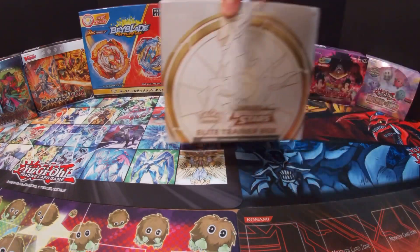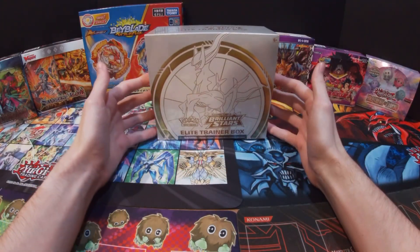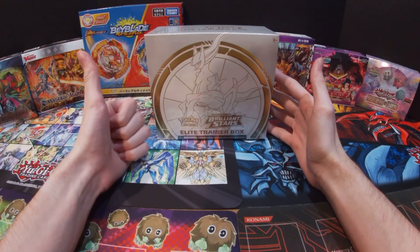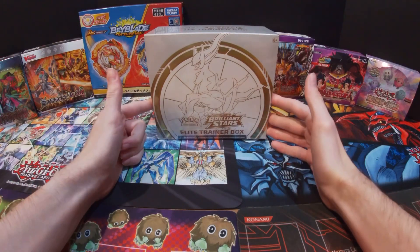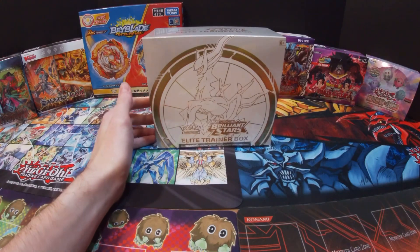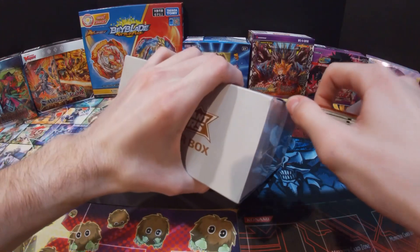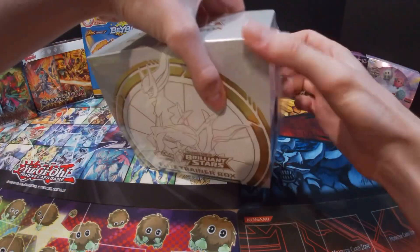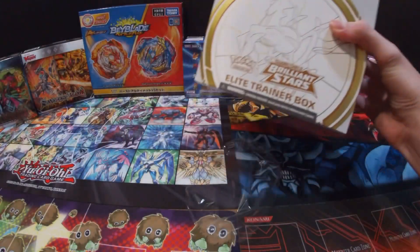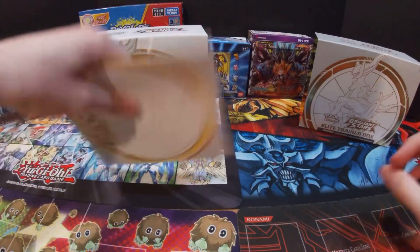This is the third different Elite Trainer Box I've opened up, because I've already opened Crown Zenith and Astral Radiance, and so now I have this Brilliant Stars one. Let's go ahead and open it up and see what we can get. And hopefully if all of you enjoyed today's video, be sure to like and subscribe and ring the bell so you can be notified of all my new videos.